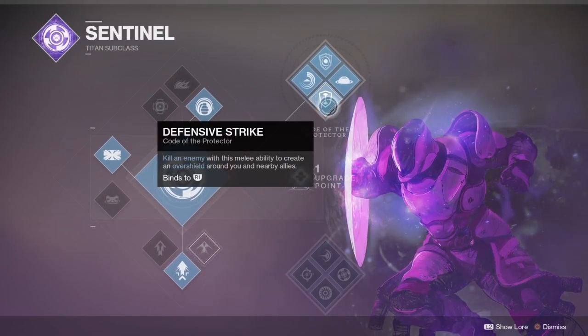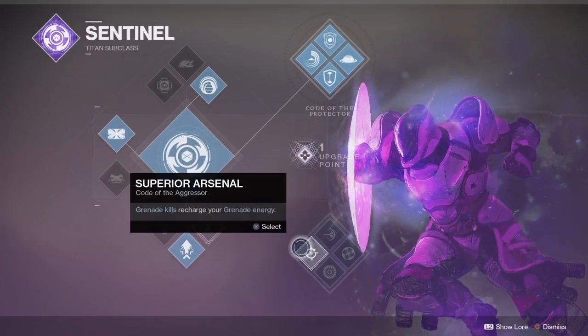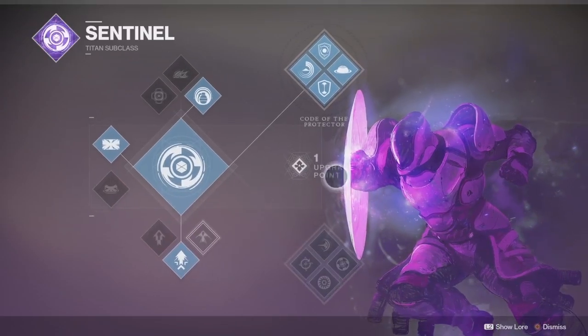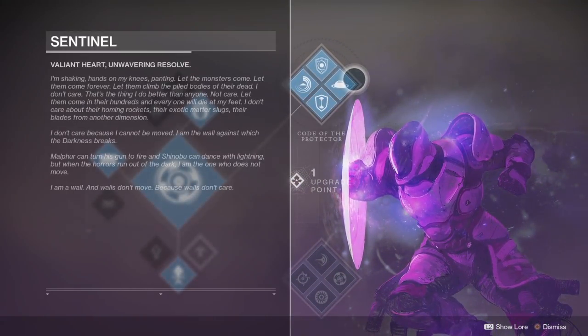With this skill tree you have the choice of using the Sentinel shield or the bubble depending on the situation. When inside the bubble you are granted Armor of Light, a powerful overshield which allows you to absorb large amounts of damage. This guide is divided into three sections: Protect, Diffuse, and Attack. Let's get started.